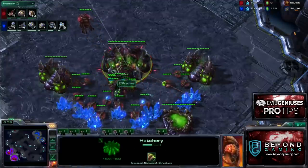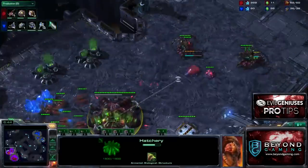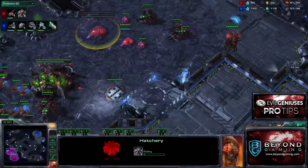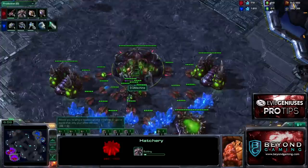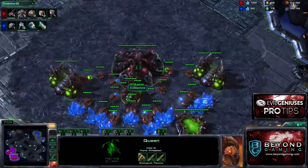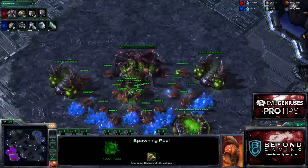As my first and second Vespene Geysers get up, I take both of them at 44 supply — it's becoming pretty common. Then at around the 50 supply mark, I'm able to put down my first macro hatchery. Just mining my early Vespene, and as soon as I get 100 Vespene, I can start Zergling speed.